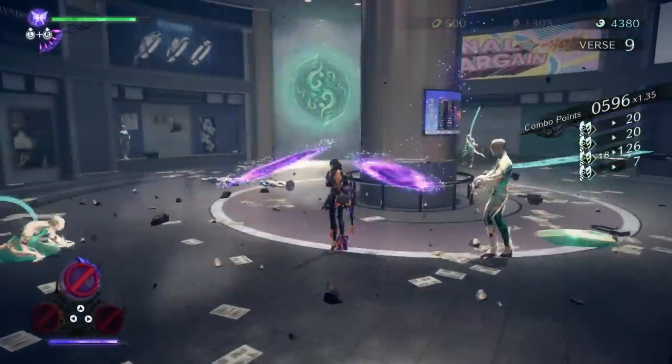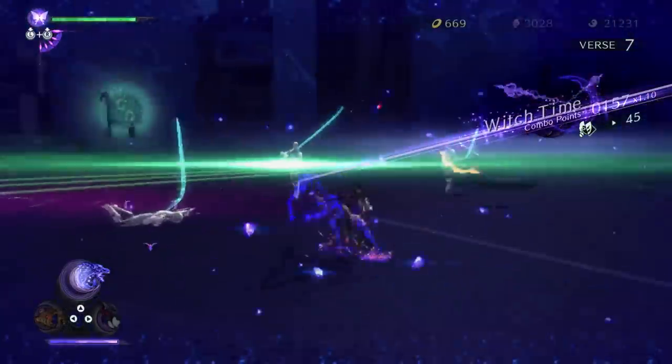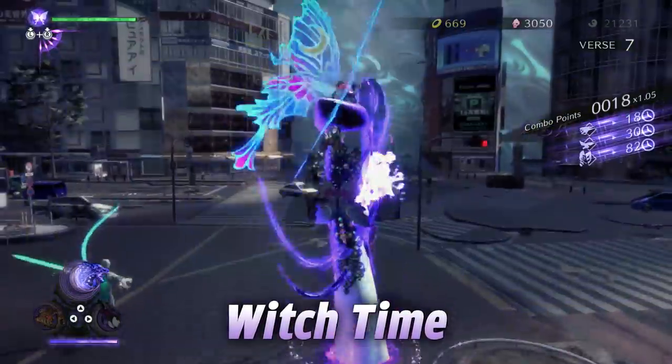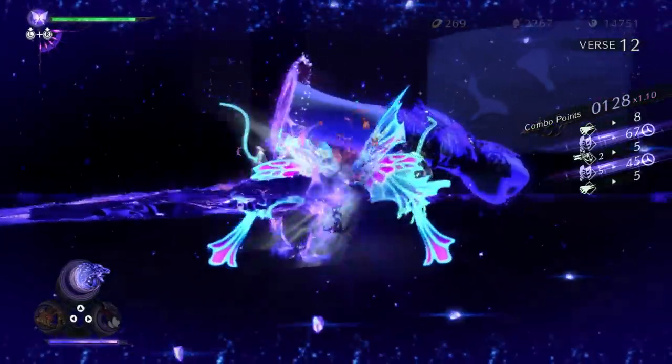There's more to Bayonetta than just attacking. Dodge incoming attacks at just the right moment to activate Witch Time, slowing down time for a brief moment. Seize this opportunity to dish out some serious damage.